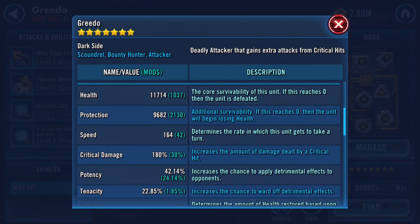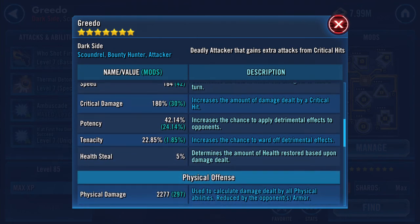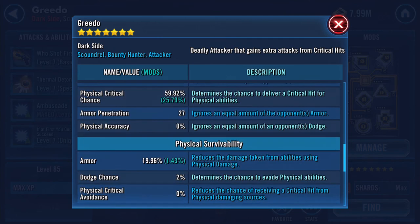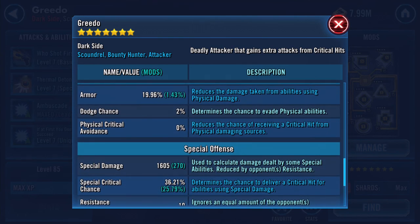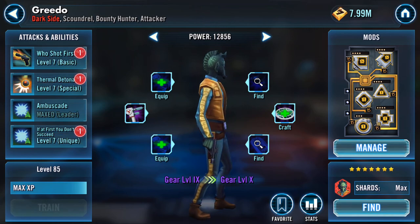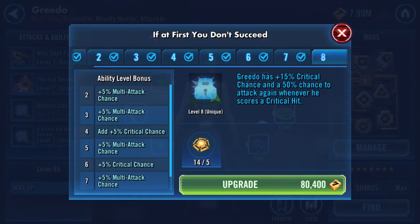I'm stunned by how many cuffs this guy needs. Here are the improvements: 11,714 health, 9,682 protection — now at twenty-two total — 2,277 physical damage, 1,996 armor, 1,605 special damage, ten percent resistance.